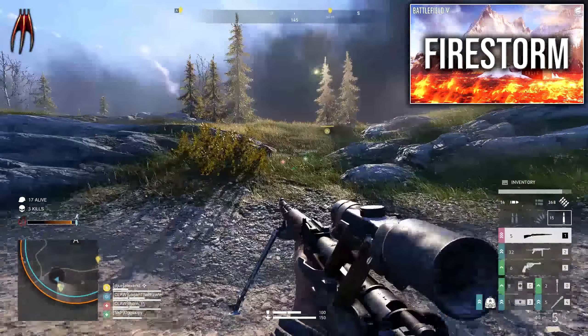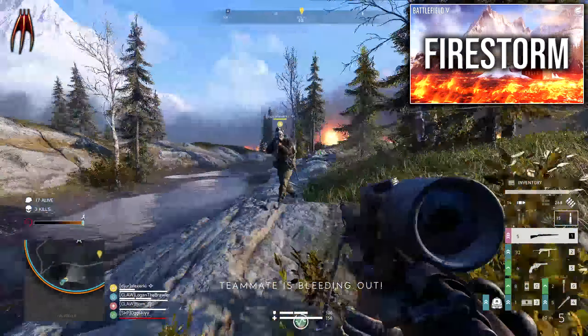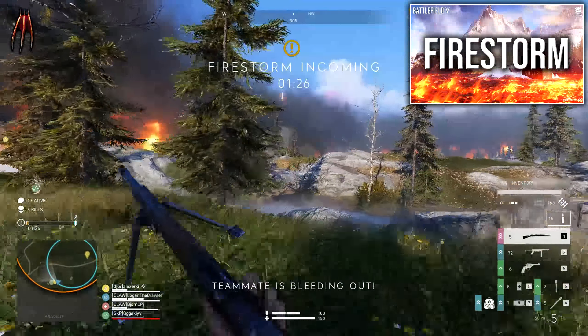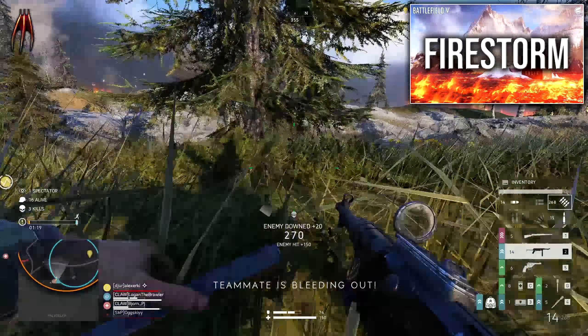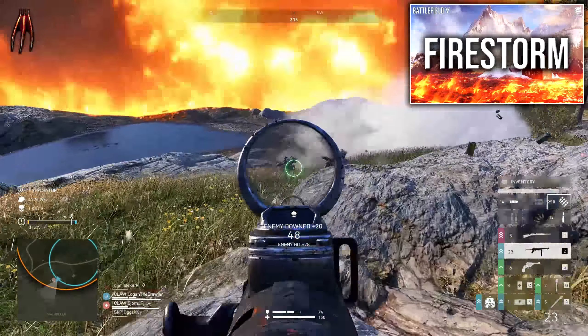Of course, the biggest change here is the new looting system, which spreads out the loot and prevents you from stacking. Many players have been craving this since the launch of Firestorm. Here is a change I actually noticed: pistols that have been picked up by a player now properly drop on the ground if the player dies. When you kill someone, the player will drop their loot and you can grab their weapons, but up until now I haven't seen anyone dropping their sidearm.